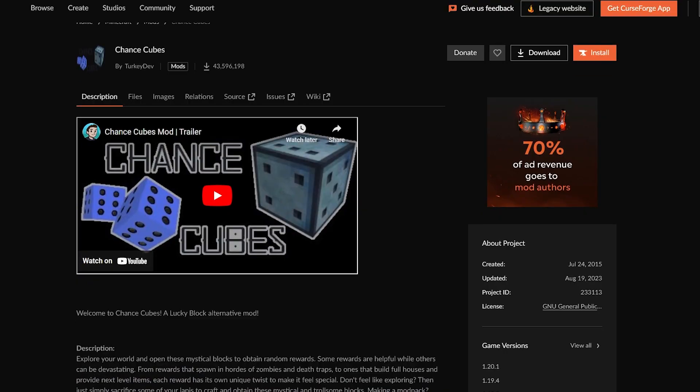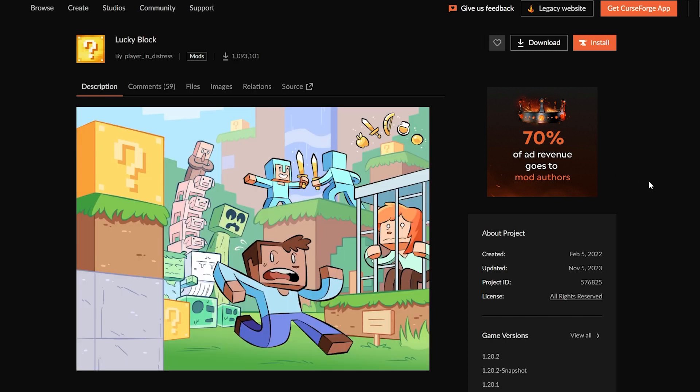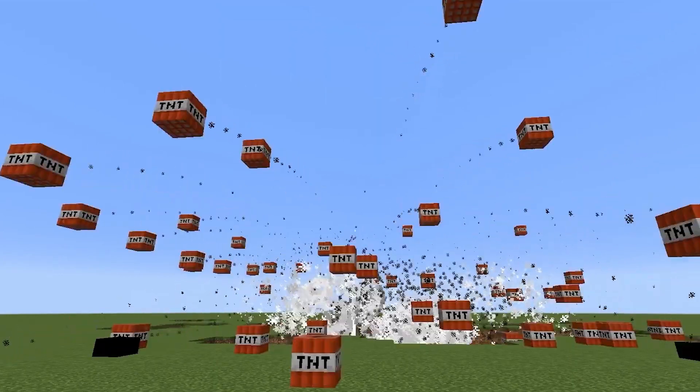Rather than plugins, using mods might be an even better option. The only thing is that other players will have to download them too before they join the server. A couple good ones to use are Chance Cubes or Lucky Block, which introduce a new block that triggers random events when broken. This can be tweaked to always give bad things, like TNT falling from the sky.